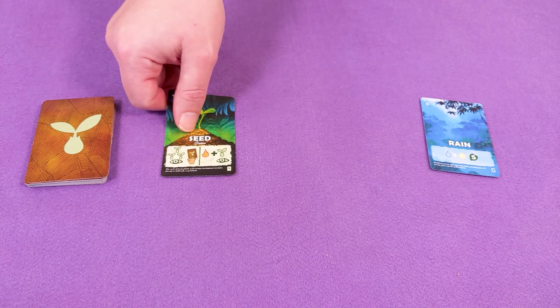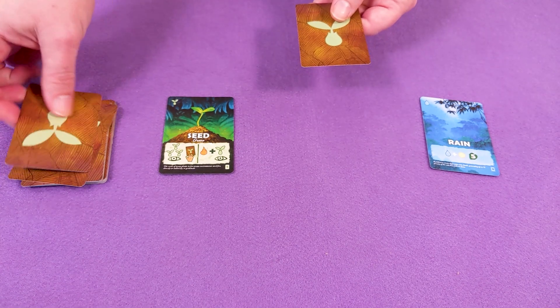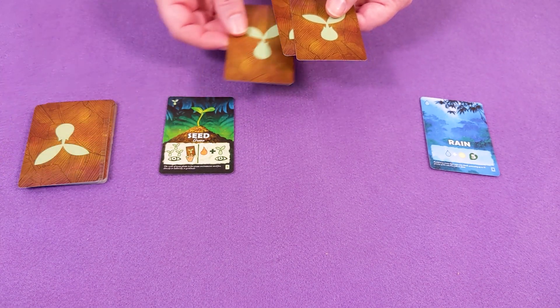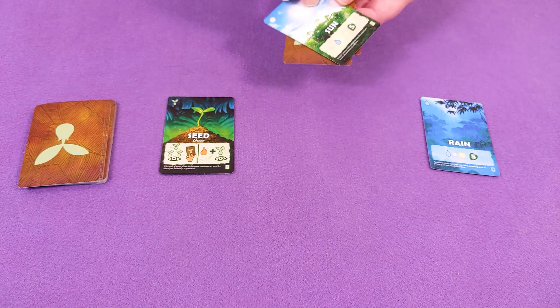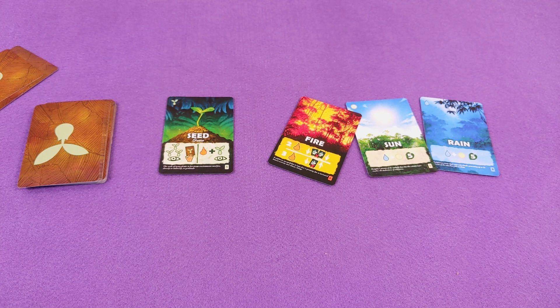Seed cards allow you to draw three cards from the seed deck just before scoring at the end of the round. The seed deck cards are the same kind as the general rainforest deck but can be a perfect way to snag a card that's been elusive through the new growth piles. You can draw more cards from the seed deck by keeping fire cards.